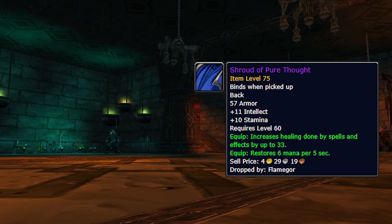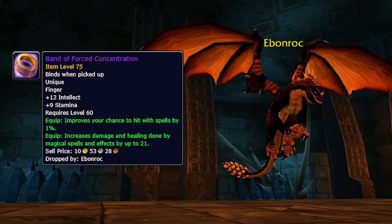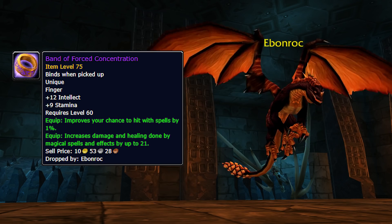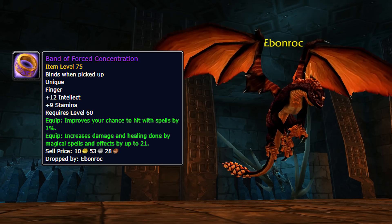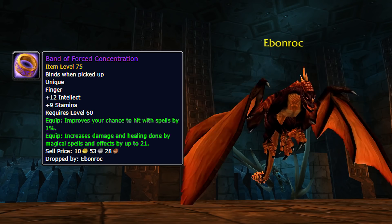The next one we've got to cover is off Ebonroc. It's called the Band of Forced Concentration. It's got 12 intellect, 9 stamina, 1% chance to spell hit, and 21 spell power. In the current state of the game, there's no good spell power rings. You might be thinking, what about Ring of Spell Power? Yeah, it's okay, and it's still going to be one of the BIS rings you can get, but outside of that there's nothing that gives you crit or hit at all. There are some coming later in phase five added to dungeons and ZG, but right now you don't have too many options when it comes to rings like melee do with Don Julio, Painweaver, you name it. This is especially valuable for warlocks — warlocks struggle with hit rating since they don't have a talent for it and there's basically no gear out there that has hit. This is a really well itemized ring with 22 spell power, 1% hit, and really nice base stats. This is going to be the new Ring of Spell Power — when it drops you're going to see 15 mages and warlocks linking in chat to try to get it.